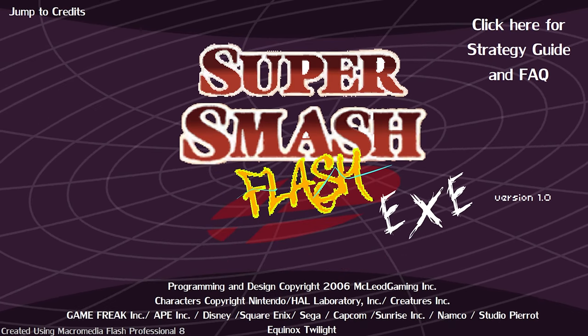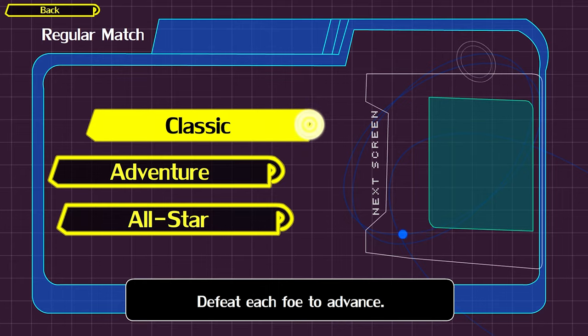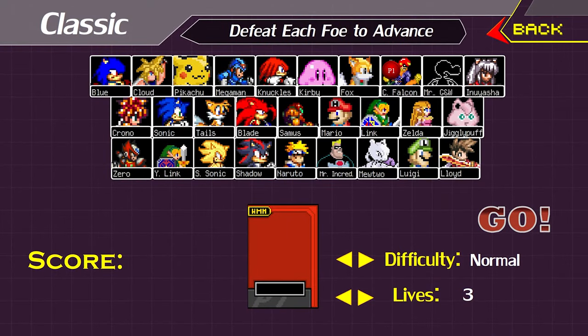What's up everyone and welcome back to Super Smash Flash. Last time we started up — sorry — we did classic mode with Captain Falcon, and this time we're doing classic mode with Fox. I've apparently already done it with some characters, and you can apparently highlight this text for some reason. I don't quite know why that is, but alright, let's get going.